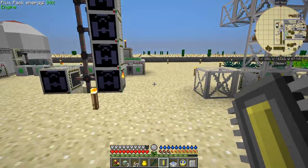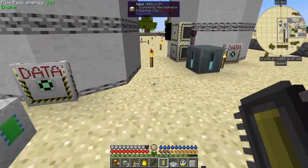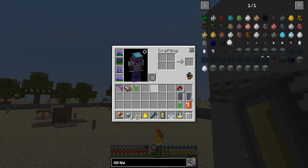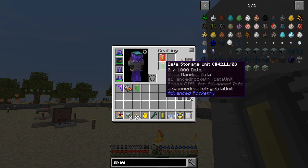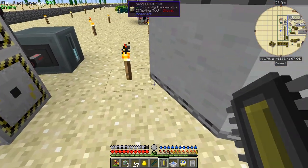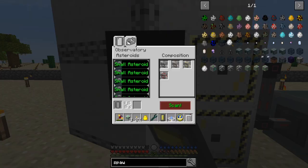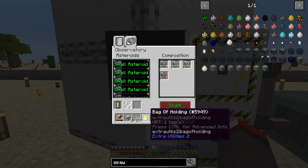Now we have data in the observatory and we have a chip. We need to put this chip into this machine. I think I can combine those two like this - actually it's this way around. So you get an asteroid unprogrammed chip. The unprogrammed chip goes into here, and then you click 'process discovery'.